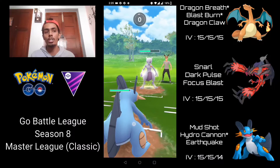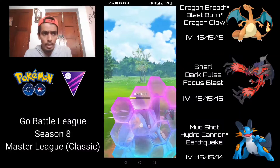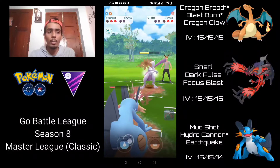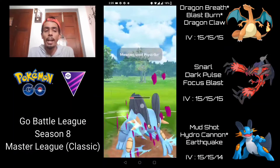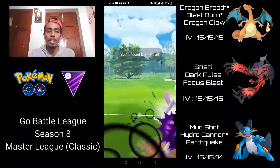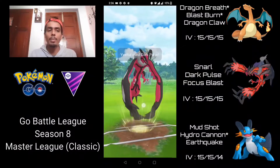Psystrike is not going to one-shot Swampert but does about 70% of its health. Unfortunately they get to another Psystrike — I shield that. I try to get two Hydro Cannons off before they can get a Psystrike, but Mewtwo wins CMP against Swampert. We lose CMP right there, and Psystrike takes out Swampert. My only win condition is to bring in Yveltal, farm up a little extra energy, and go for Dark Pulse straight away — super effective because of the Psychic typing on Mewtwo. I'm barely able to get to a Dark Pulse just in time, and that takes out the Groudon there.